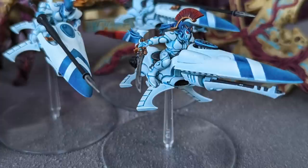Shining Spears are the only Aspect Warriors potent in both the shooting and close combat phases of the game. The standard loadout for each non-Exarch model is Twin-Linked Shuriken Catapults and the Laser Lance. In the shooting phase, the Laser Lance is Assault 1, Strength 6, minus 4 AP, flat 2 damage, which is pretty good.